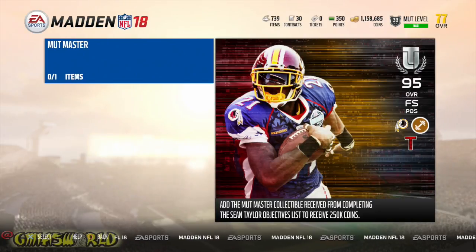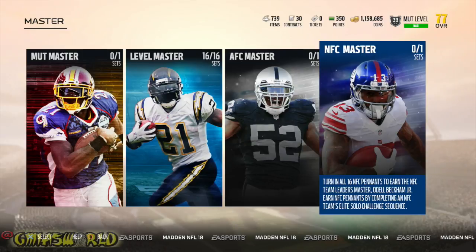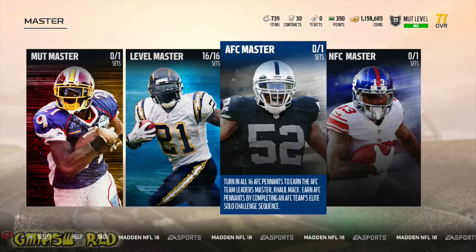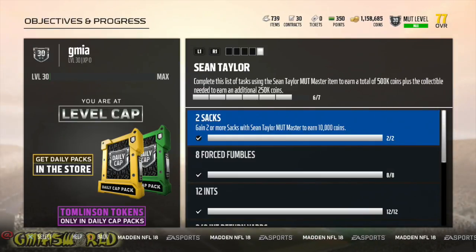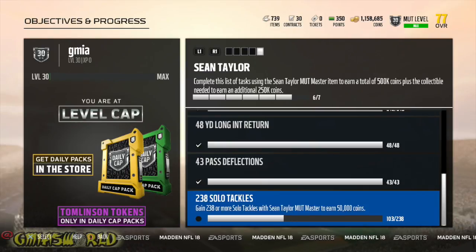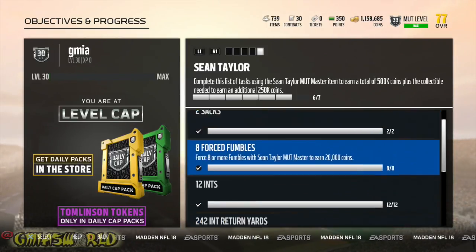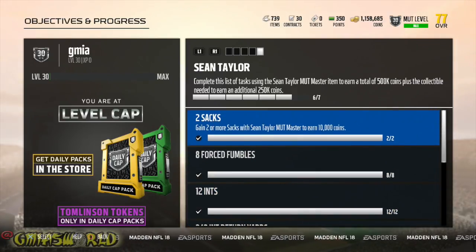The Mutt Master himself — you get 250 from that and then you get 500K from doing the other thing. So you're going to definitely be in Mutt millionaire status. I'm currently working on OBJ right now. Level Master LaDainian Tomlinson is done, and then I've got to get to Khalil Mack, so there's a lot of solos to do. Complete this list to earn a total of 500K coins. Once you do this — that's 10, 30, 60, 100, 200, and 250 — so you're supposed to get an additional 250. Complete this list of tasks using the Sean Taylor Mutt Master item to earn a total of 500K. I guess they're going to double this, and then you get another 250 because they said it's supposed to be 750K. So I'm only going to get 250K from doing each one based on the math of the coins, and then I guess you get the additional 250 as a bonus plus the collectible.